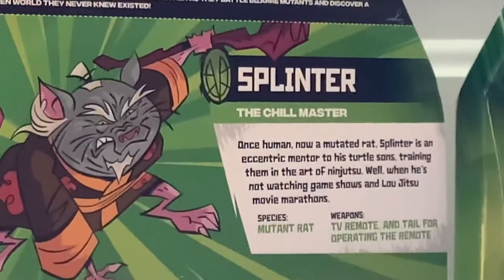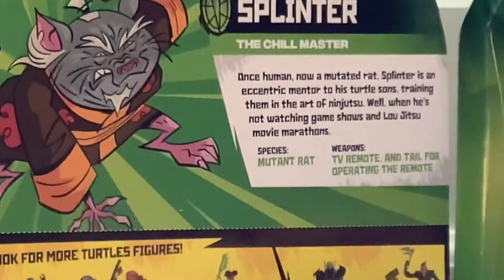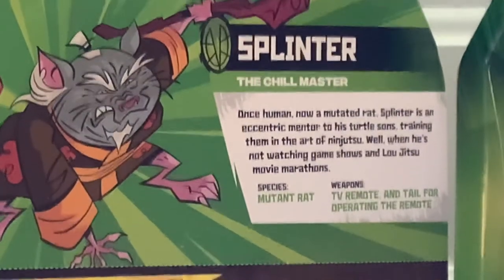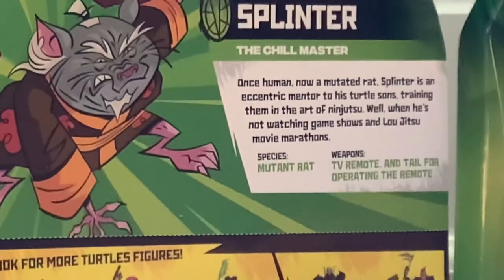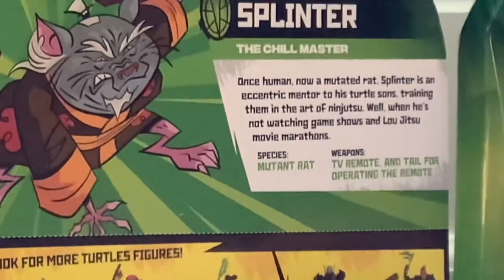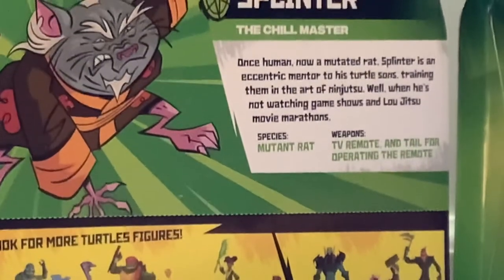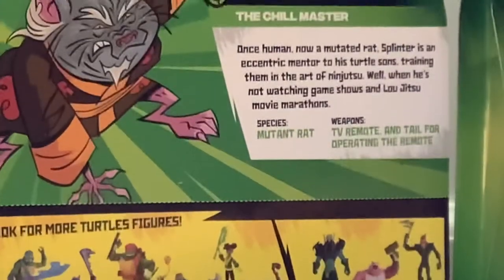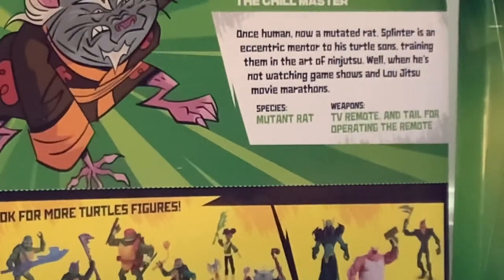Splinter, the Chill Master. Splinter, once human, now a mutated rat. Splinter is an eccentric mentor to his turtle sons, training them in the art of ninjutsu — well, when he's not watching game shows and jujutsu movie marathons. That's funny — I think he was a bit more goofy in the new show, because in the 2012 show he was a bit more serious.